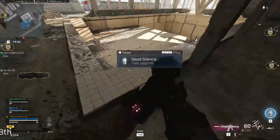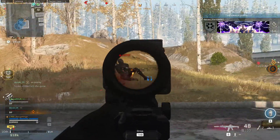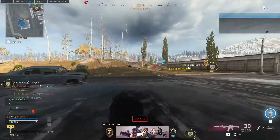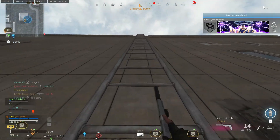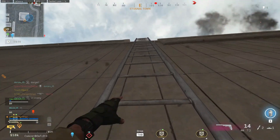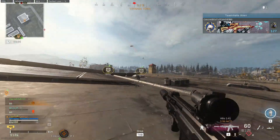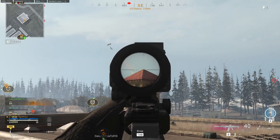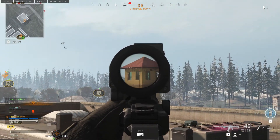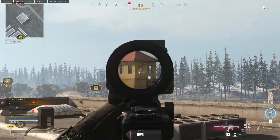In the number 5 slot on the usage list on WZRanked.com, we are taking a look at the Kilo 141. It's pretty easy to see why people really like the Kilo 141 in Warzone — it is just a consistent powerhouse. It doesn't do the most damage, it's not the most accurate, it's just a great combination of all these things: damage range, okay damage, pretty easy to control recoil, good range values, good handling speed, and a decent amount of ammo to fire. It just excels at being pretty good.